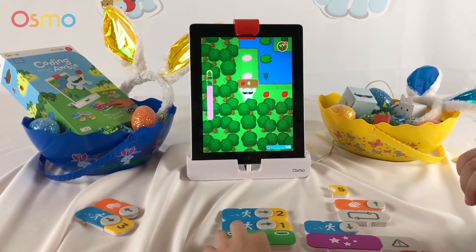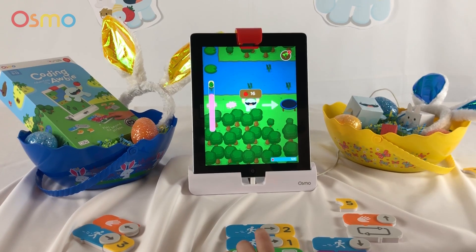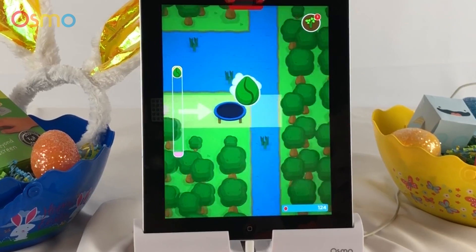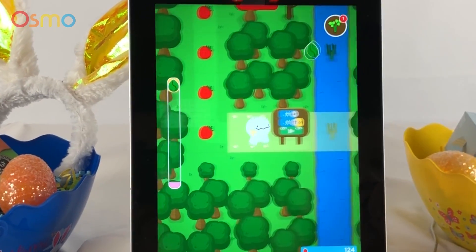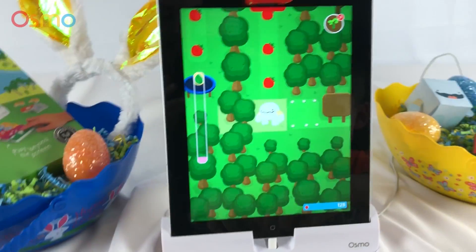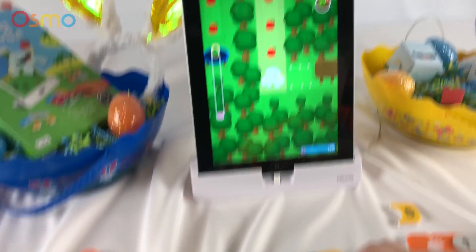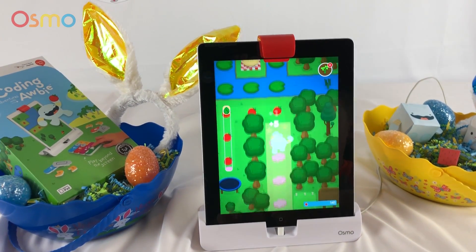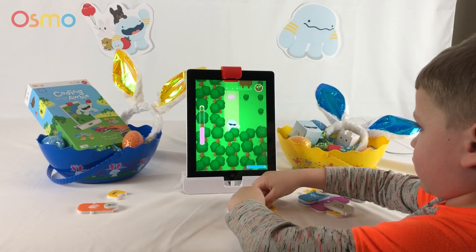Yay. Oh, look. It looks like there's a trampoline on there. Boing. Whoa. Whoa. Whoa. Look at the sign. Up. Make Obby go back over here. Or he can go up. Yeah. Oh, you must have already done it. Okay. Go back up. Up. Awesome. Awesome, Bubby.